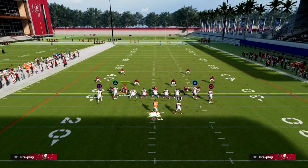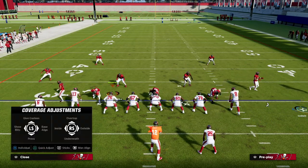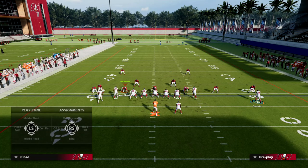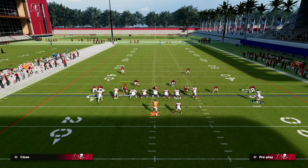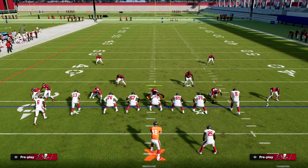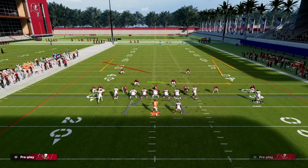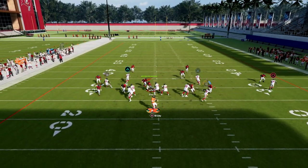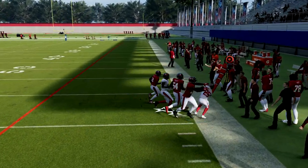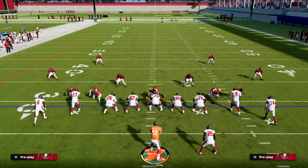If you're getting blitzed and they run coverage like this, their user now has to make a decision: go to the running back or go to the middle of the field. If he goes to the middle of the field, this is an easy snap throw and you've got a lead blocker out there too. That's why the wheel route is so powerful.